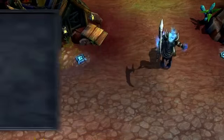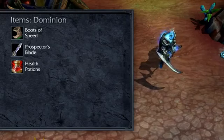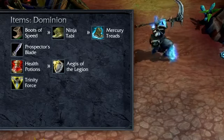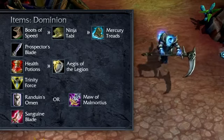In Dominion, my build is similar. I start with Boots of Speed, Prospector's Blade, and 2 health potions. Aegis of the Legion, Upgraded Boots, and Trinity Force come next. From here, I adapt my build depending on my enemies, choosing among Randuin's Omen, Maw of Malmortius, Sanguine Blade, and Last Whisper.